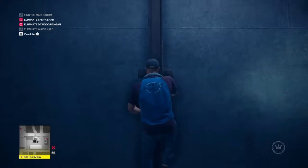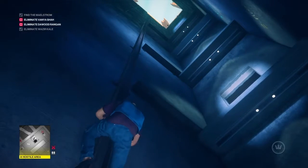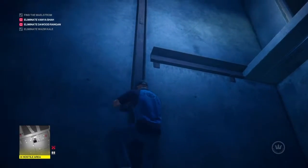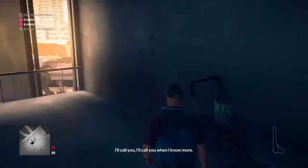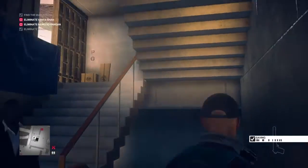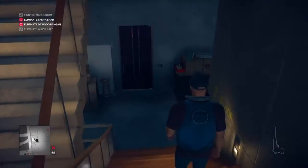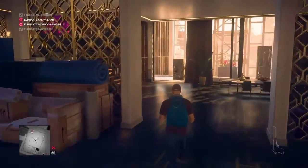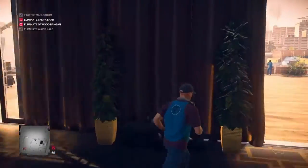I would recommend getting off at the second floor, just like you would for the silent assassin suit only run. Like an idiot I kept going and climbed up to about the third or fourth floor, so now I've got to make my way down all the stairs. I recommend getting out of the elevator at roughly the second floor. So I've now got to make my way down the stairs two floors. You saw out the window - that's basically where we want to be. I still really don't know this map too well just yet.